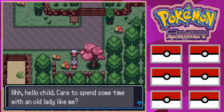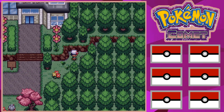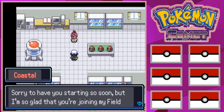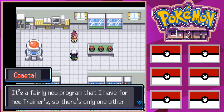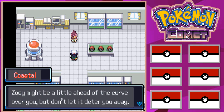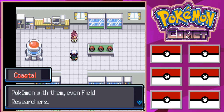Inside the Pokemon lab, Professor Coastal welcomes Terrific and says she's glad they're joining the field research team. It's a fairly new program with only one other member right now — Zoe — who might be a little ahead. The professor says Terrific will catch up in no time, and that everyone on the field research team needs a partner Pokemon.